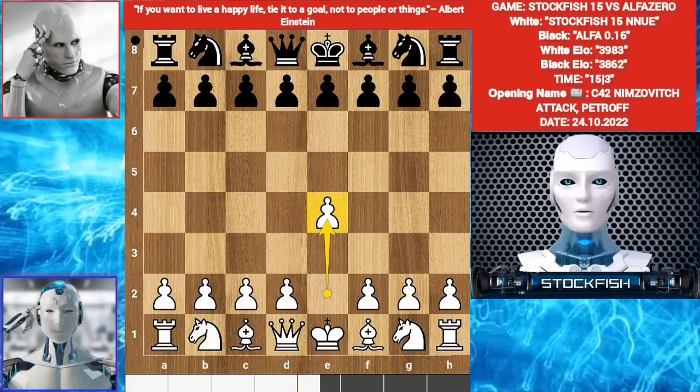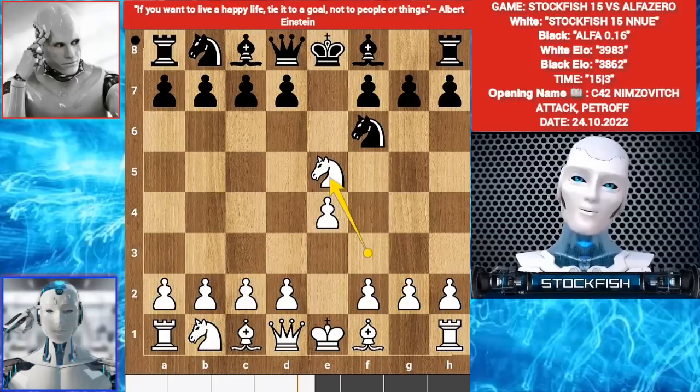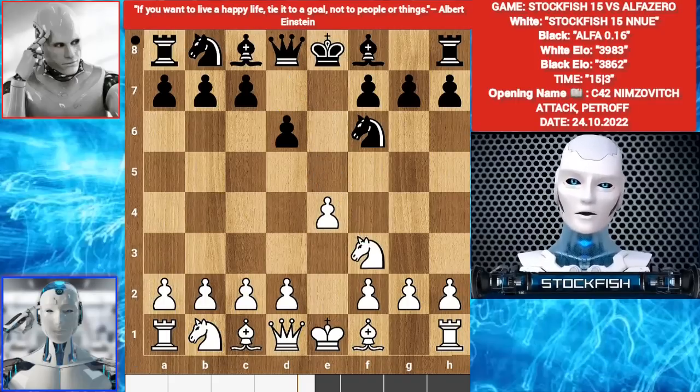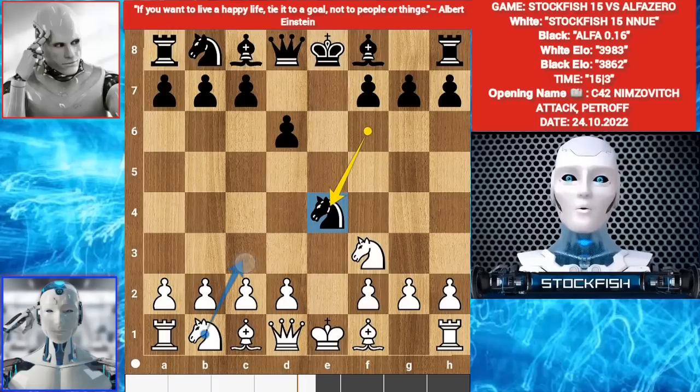Let's go. I started with e4, e5, knight f3, knight f6, knight takes e5, d6, knight here, knight captures on e4. It is exactly the same opening AlphaZero played against me three days ago — you can watch that video, I will put it in the description. C42 Petrov Defense: d4, d5.